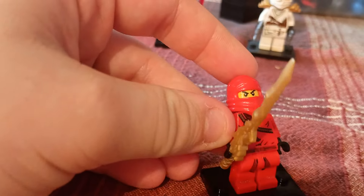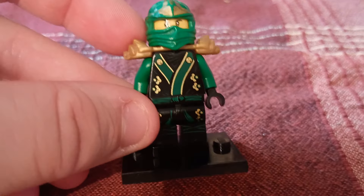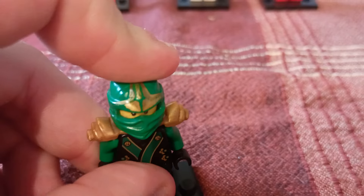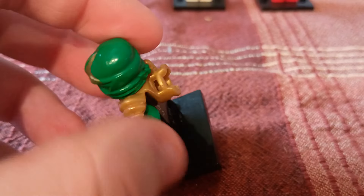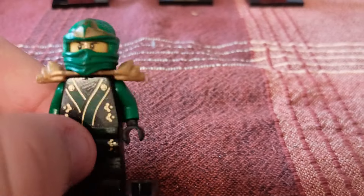Here is OG Kai — he's got the Sword of Fire, naturally. Pretty common figure. However, this next one wasn't common at all. Here is Elemental Kimono Lloyd. This was featured in exactly one book and didn't come anywhere else. I always really liked this figure.